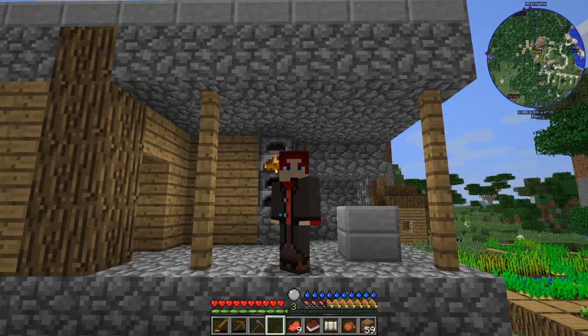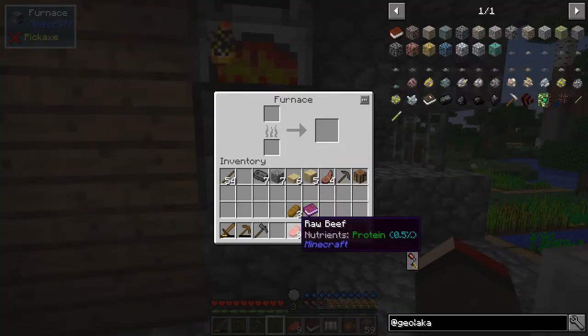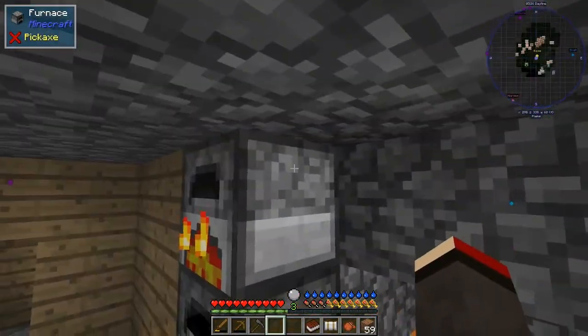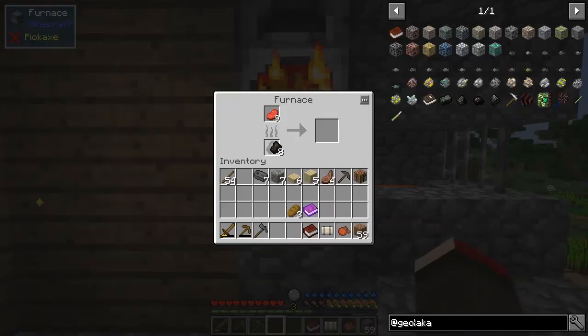First of all I'm going to show you how to make some leather. An easy way of making leather — what I've got basically is some leather in here. Let's put that into the furnace with raw meat. You'll see here some pollution that's actually blocking my access to this furnace.